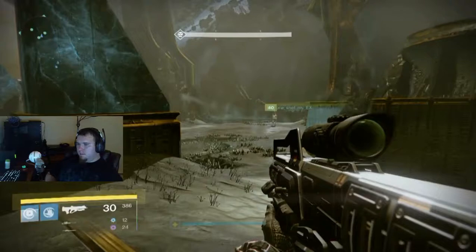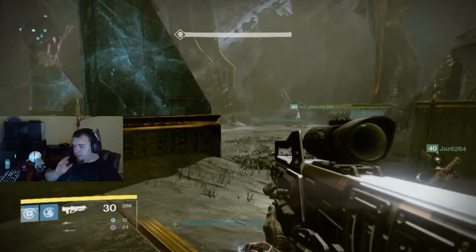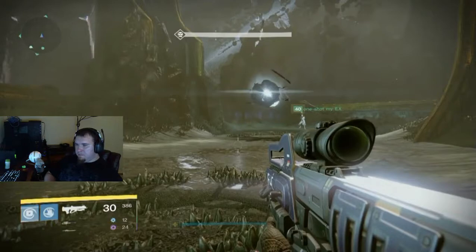To get this fight started you must chase the little wisp, or spark of light as you may call it, down the edge and then Oryx will rise up. The first stage to this fight is to kill adds on both the left and right sides of Oryx.